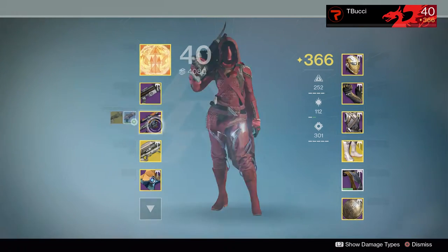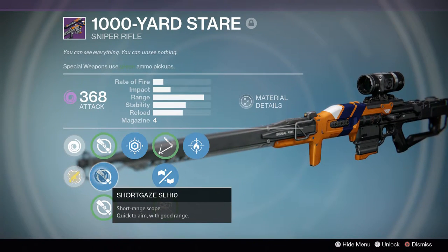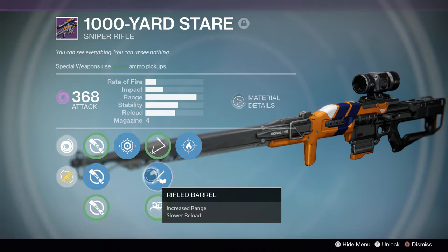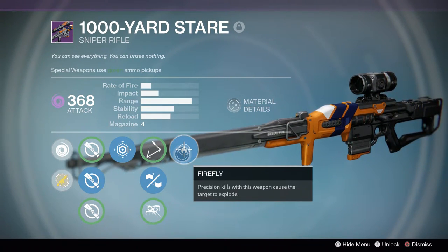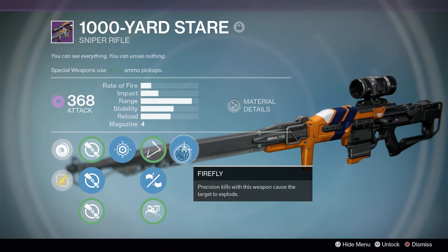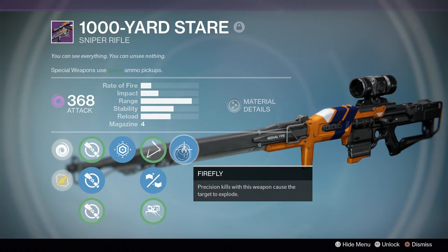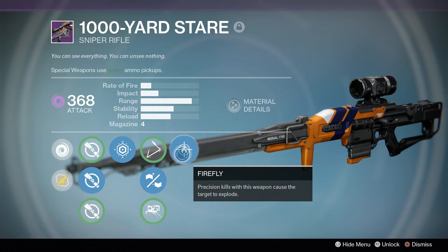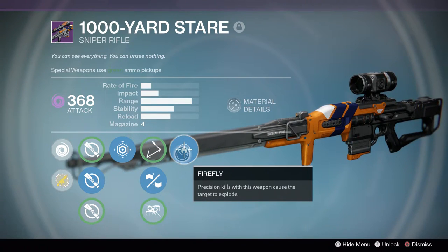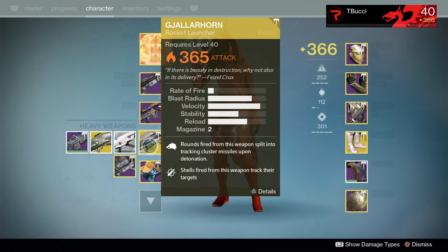After that we're rocking the Thousand Yard Stare, my favorite sniper rifle — a 368 sniper with Short Gaze, SLH 10, Last Resort, Rifled Barrel, and my favorite perk: Firefly. Precision kills cause the target to explode. This perk has given me clutch rounds — I've literally won a Trials game by shooting one guy in the chest, then headshotting another, causing him to explode and kill the first guy.